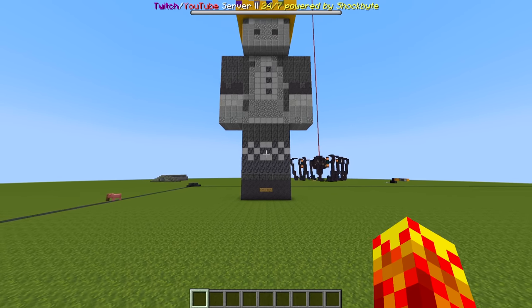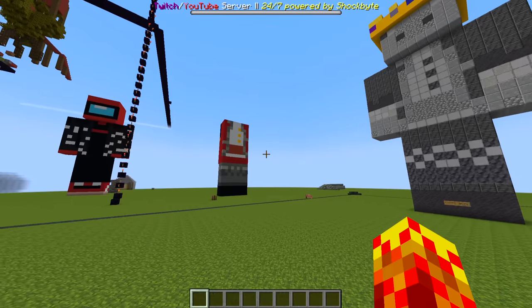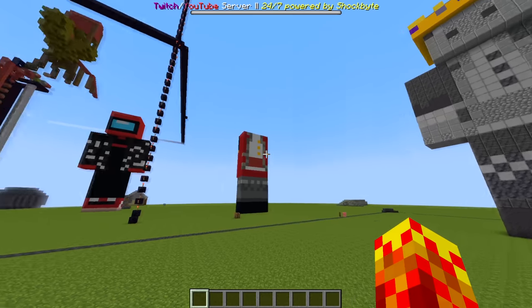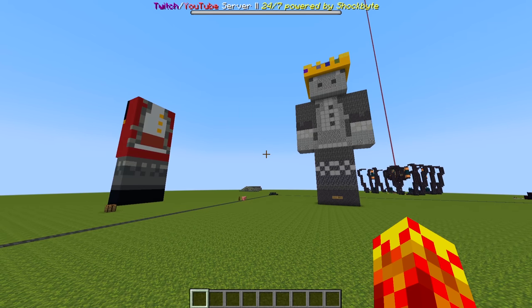This is the Test World 4 Snapshot 22w44a, and I wanted to draw your attention not to this. We've got the Technoblade statues here, although I don't know why this one's decapitated. I'm going to stand by here and tell you that this is one of the best snapshots that has ever been released.